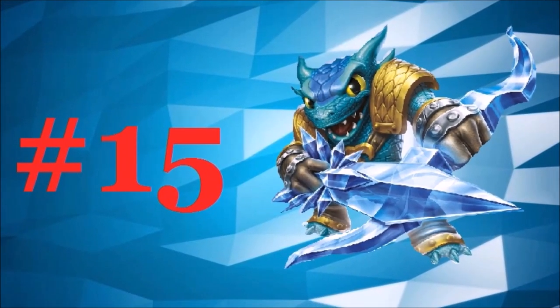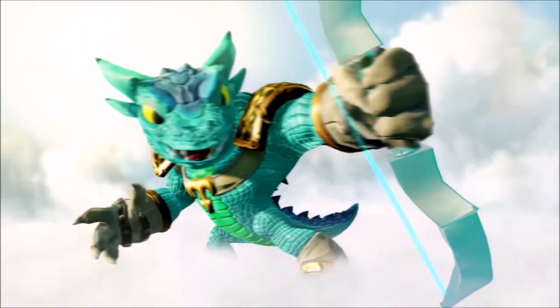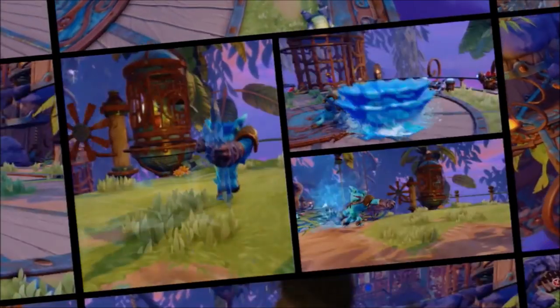Number 15: Snapshot. For ranged attacks, Snapshot is perfect, but for his close-range moves, you gotta look somewhere else. As someone who prefers close-range attacks, that's why Snapshot is this low. Sorry.